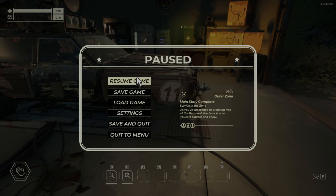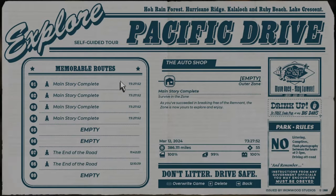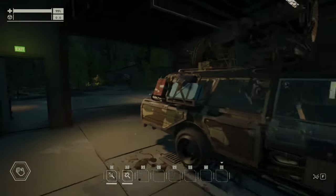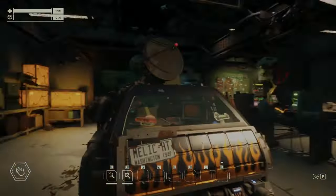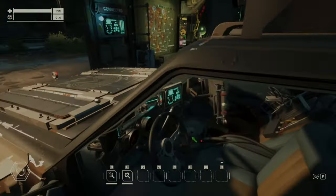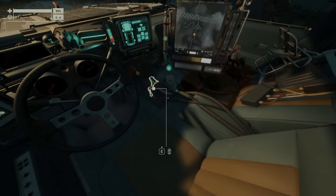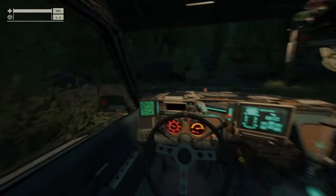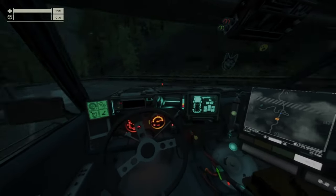So what you want to do is save the game in the garage on a few slots, like what I did here. When you are ready to go on the next run, when you've loaded your car and you are prepared, then you just start to do what you want to do. I will just visit the first junction now to show you how this works.